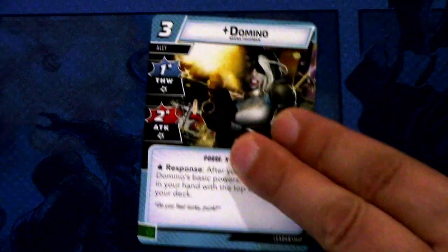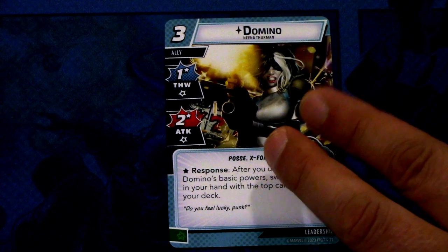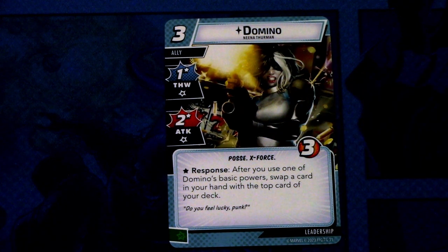Then we have the Leadership card, which is the ally Domino. Domino is a three cost ally with one thwart and two attack, both with asterisk, X-Force traited, three hit points. The asterisk is a response: after you use one of Domino's basic powers, swap a card in your hand with the top card of your deck. And this can be committed as a wild resource.